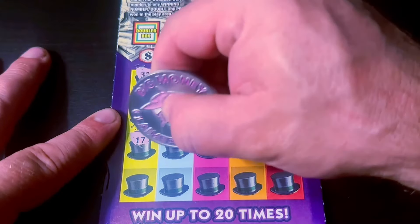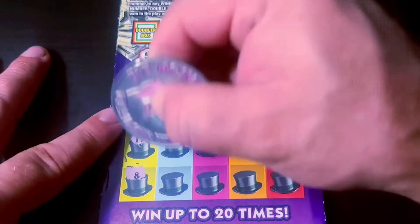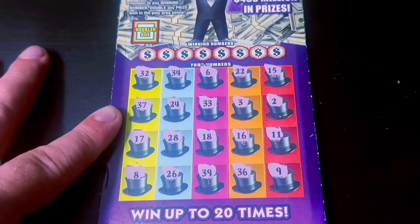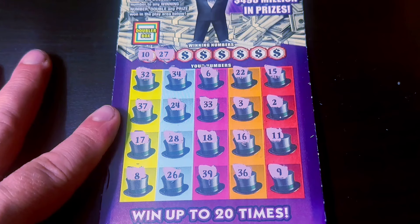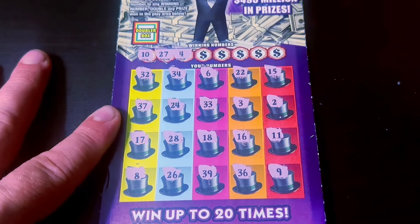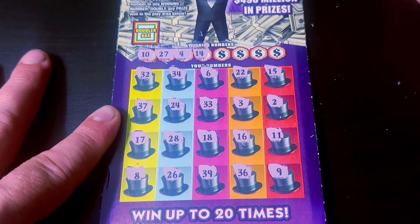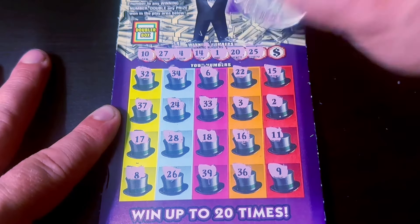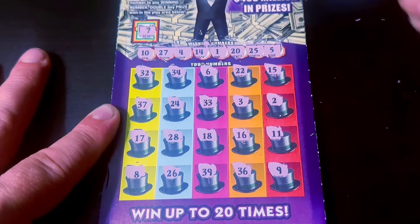We've done incredible lately — we've had like four or five fantastic group pulls in a row. Let's keep that momentum. No symbol. Numbers are 10, 27, 4, 14, 1, 20, 25, and 5. This doesn't matter because this is a big fat flop. Still haven't found a win yet.